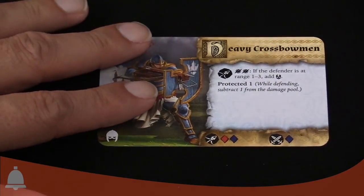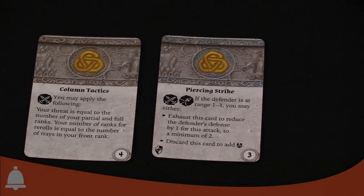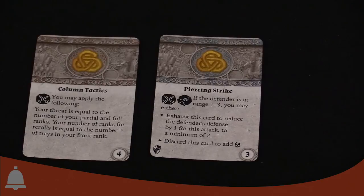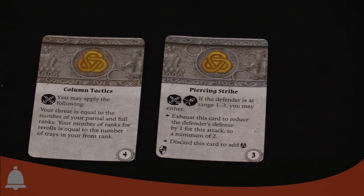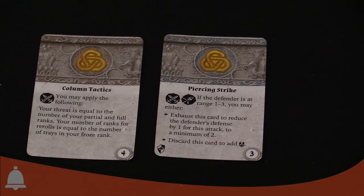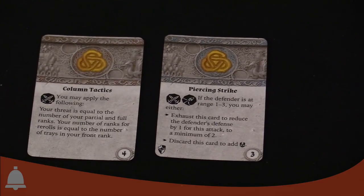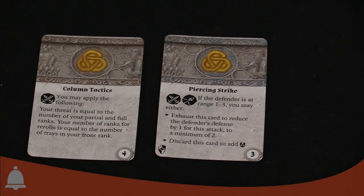Here are the upgrade cards. We've got column tactics and piercing strike. Column tactics is always a fun one — your threat is equal to the number of partial and full ranks you have, and the number of ranks for re-rolls is the number of trays in your front rank, which is pretty saucy. We also have piercing strike, which can be used for melee or range: if the defender is at range one to three, you may exhaust this card to reduce the defender's defense by one (minimum two), or discard it to add a panic result.